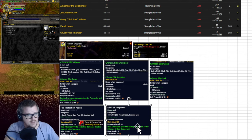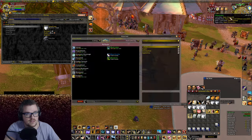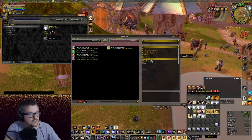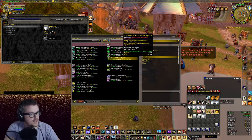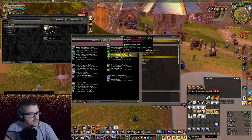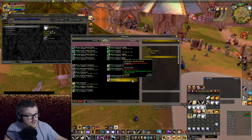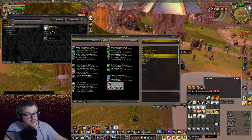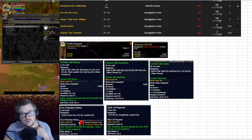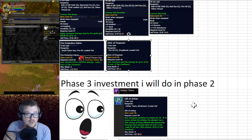We're also going to need King's Blood as always for the Elixir of Firepower. Looking at available stat elixirs for demonology or fire specs, there's really not much else here besides the Elixir of Fire, which will most likely still be relevant in phase two.